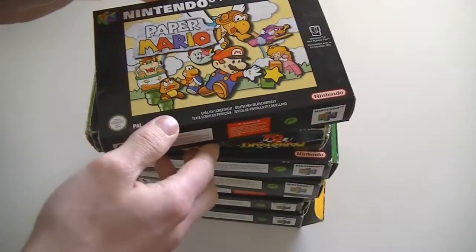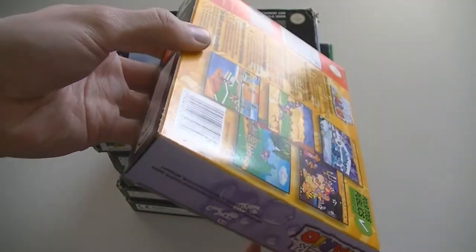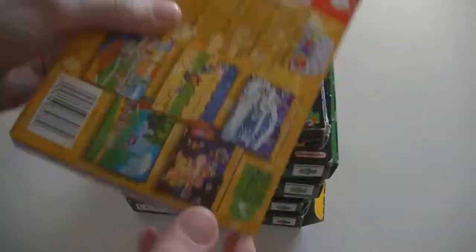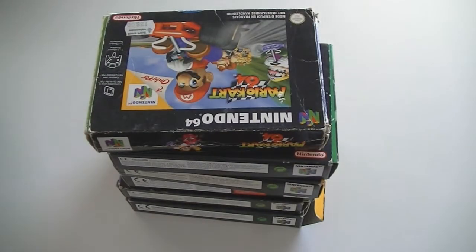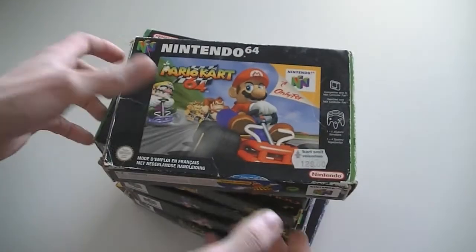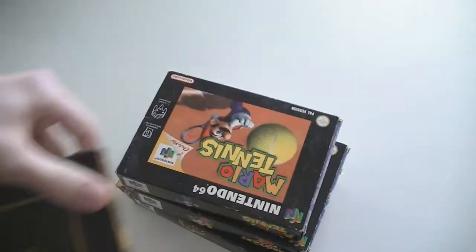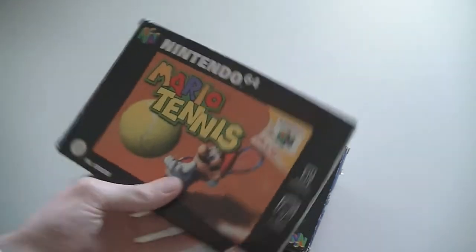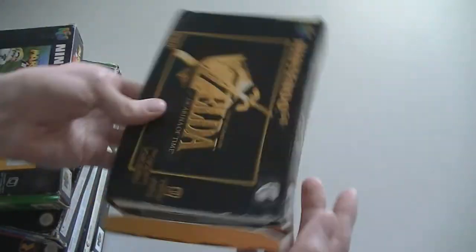Then complete games: Paper Mario — this is in really good condition and is actually going to a fellow collector who is looking for a really mint copy, and this is definitely a really mint copy. Then Mario Kart 64, 007 GoldenEye, Zelda Ocarina of Time, Mario Tennis, another copy of Mario Kart 64, and another copy of Zelda Ocarina of Time.